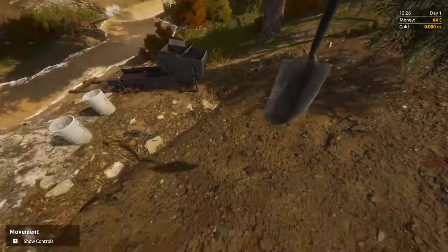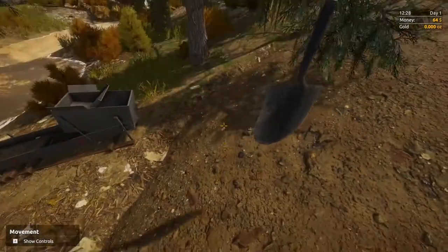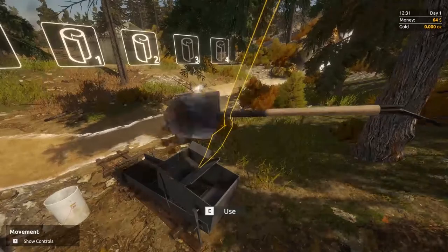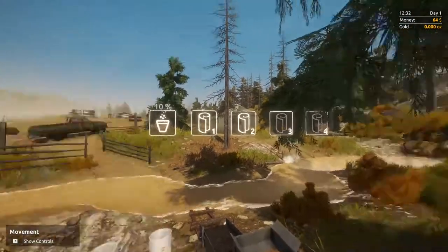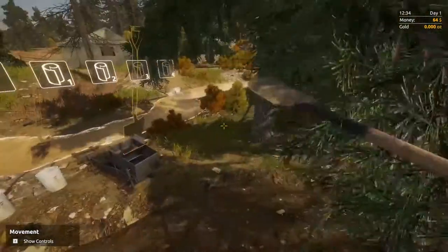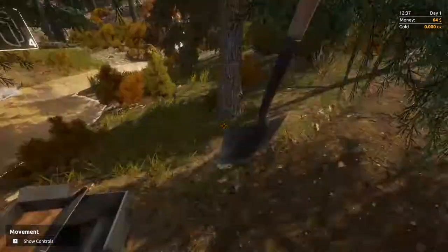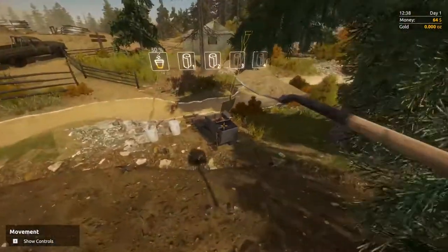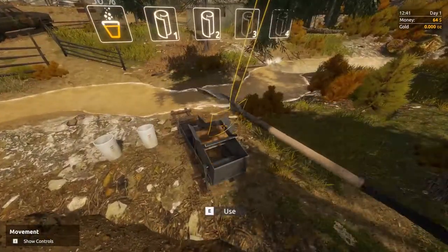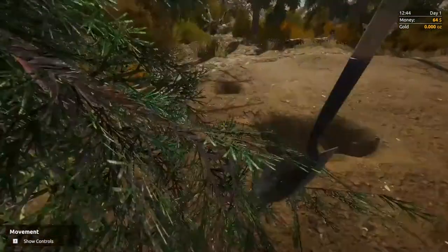I'd recommend not grabbing dirt right next to the sluice box — it may be tempting to just shovel in repeatedly, but you'll just dig down and not be able to get back out. Just grab from anywhere to start. It's going to show in the GUI how full it is and how full each of the mats are. This is the laborious start of the game — it's a bit like punching wood in Minecraft. It takes ten shovelfuls to fill this up.